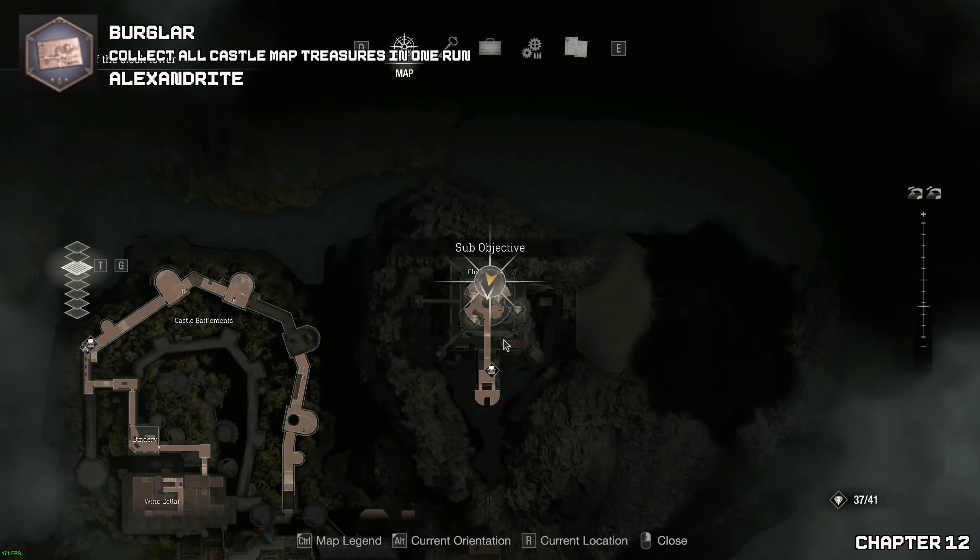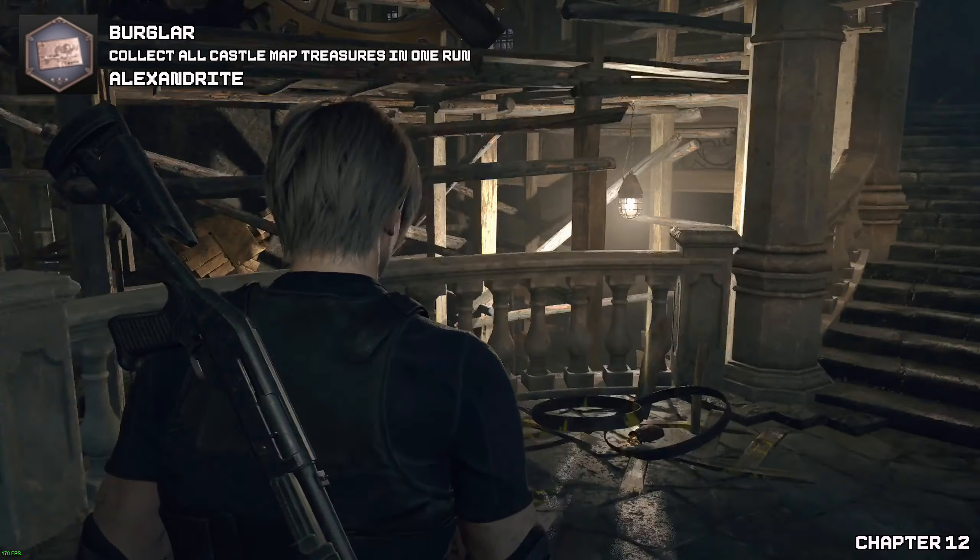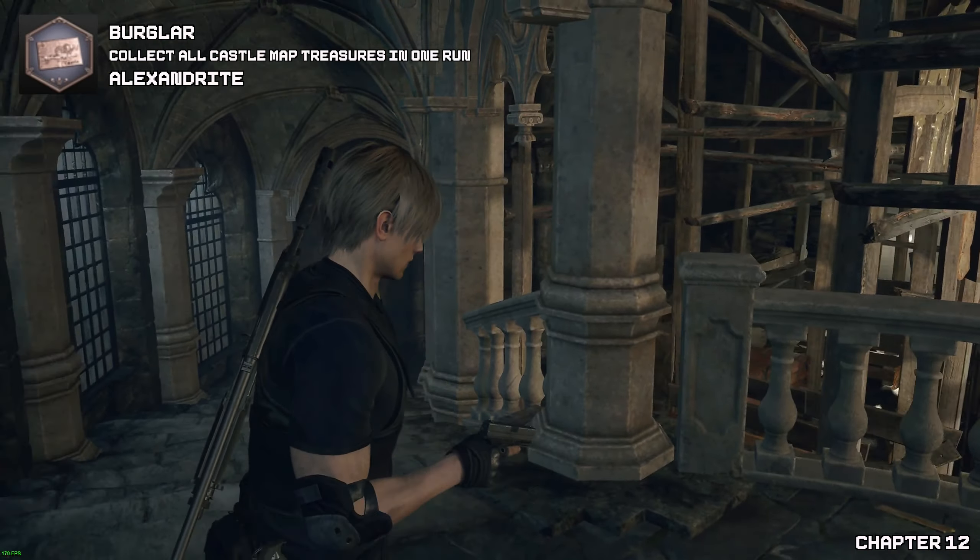Now let's grab our next treasure — the next ruby. Climb the stairway up and just keep going until you get to a dead end. These stairs are originally blocked off first, until we climb the stairway a bit further and get ambushed by a ball. But once again, go to the dead end to find the treasure.